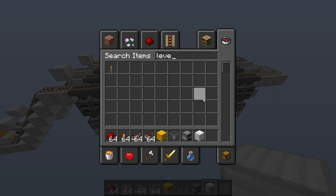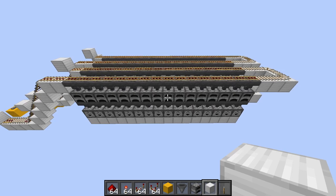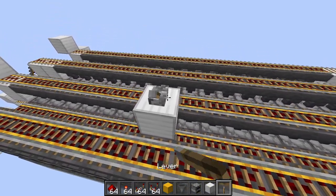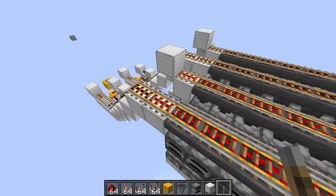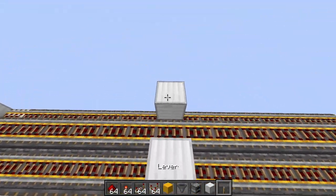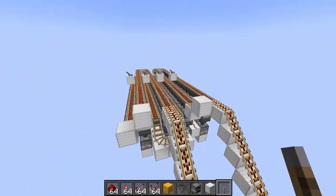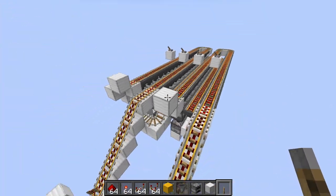Now we need to get some levers and some regular blocks. We're going to eyeball the middle, but because it's even we're going to try and get one on that side. I'll plop it here, put a lever on top — everything is powered here and it goes one over here, so it looks like I got the right spot. We'll put four in total, just like that, so all of our rails here are powered.